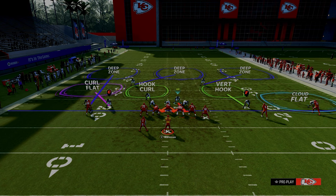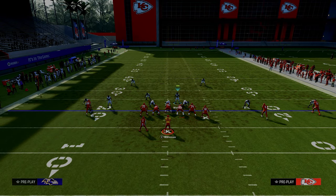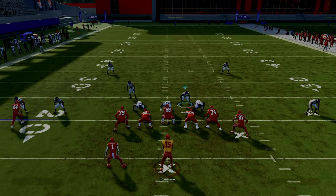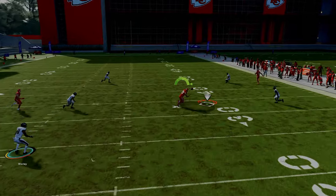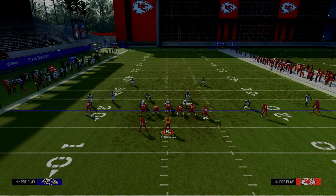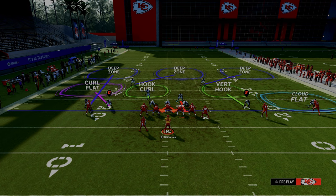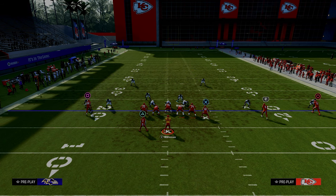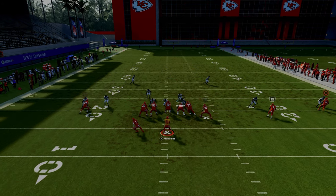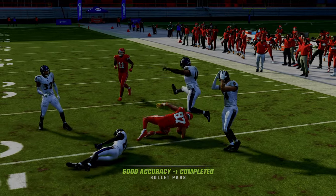We're going to vert hook the slot corner on the right side of the screen. The importance of the vertical hook is for a specific throw — if this guy was manned up on the slot receiver, this is a very popular route combination any good U-trips player would run. You'll see this throw is wide open in the seam area of the field — it's actually one of the biggest vulnerabilities to this defense. However, in U-trips there's no super deep corner route, so the cloud flat on that right side does a really good job. With the vertical hook, he'll sit right in the seam and you can get a potential interception.